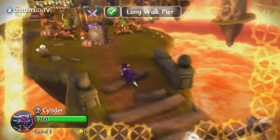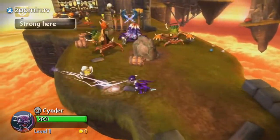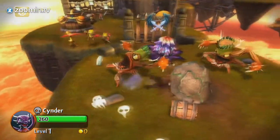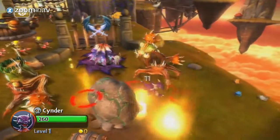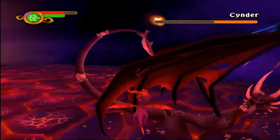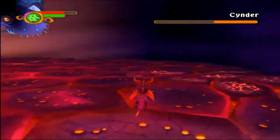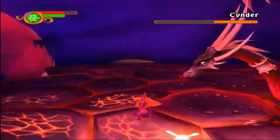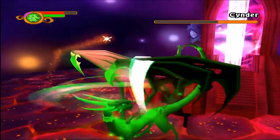The first time players were introduced to Cinder was actually not in Skylanders — she got her start in the Legend of Spyro games. This was a game series that was a reboot to the Spyro series as a whole and came before Skylanders. In the first Legend of Spyro game, Cinder was the main antagonist who was stolen when she was still an egg by Malefor's forces, being brought up in the way of evil and was corrupted into a monstrous beast to try to get Malefor out of his imprisonment.